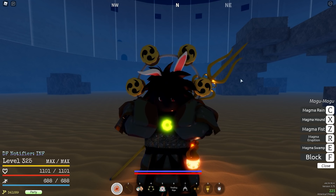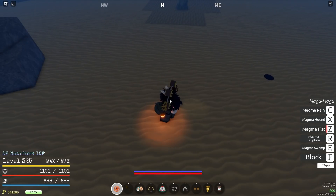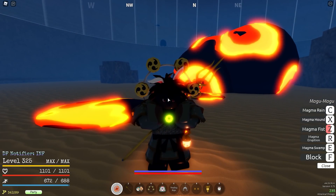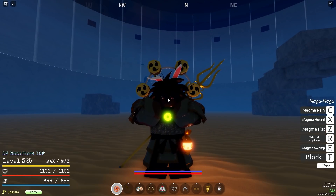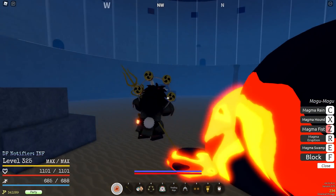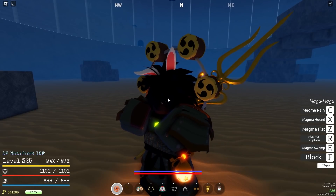Next move: Magma Fist. This move has a deceivingly small hitbox, though it can still hit opponents who aren't very close — the hitbox is a bit weird. You can take advantage of that. Other than that, this move has really high damage. However, it is really slow and super reactable, so I'd say use this move sparingly. Overall a pretty good move for high damage, but it is super reactable and super blockable, so it is not the best.